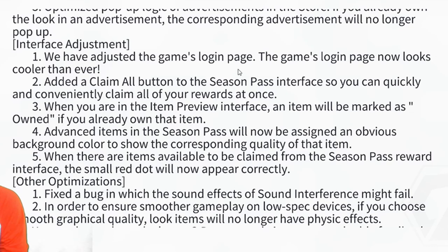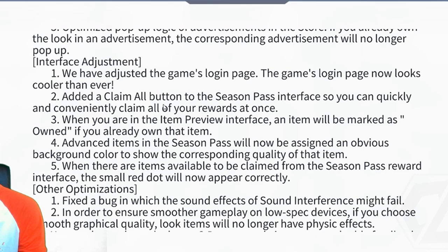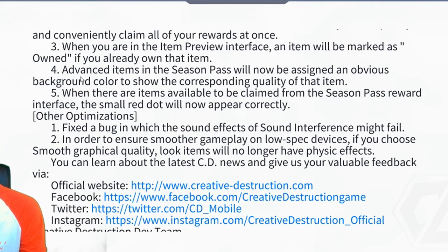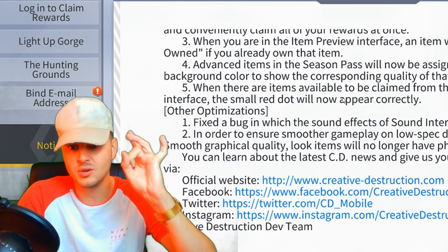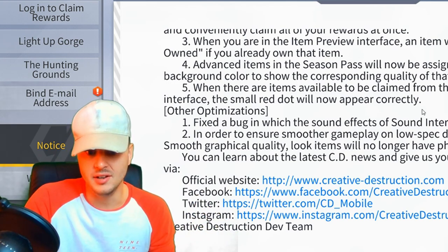They've adjusted the game's login page so it looks cooler than ever. They've added a 'Claim All' button to the season pass interface so you can quickly claim all your rewards at once. When in the item preview interface, an item will now be marked as owned if you already own it. Advanced items in the season pass will now have an obvious background color showing the corresponding item quality. Also, when there are items available to claim, a small red dot will now appear correctly — so you won't get notification dots you can't get rid of.